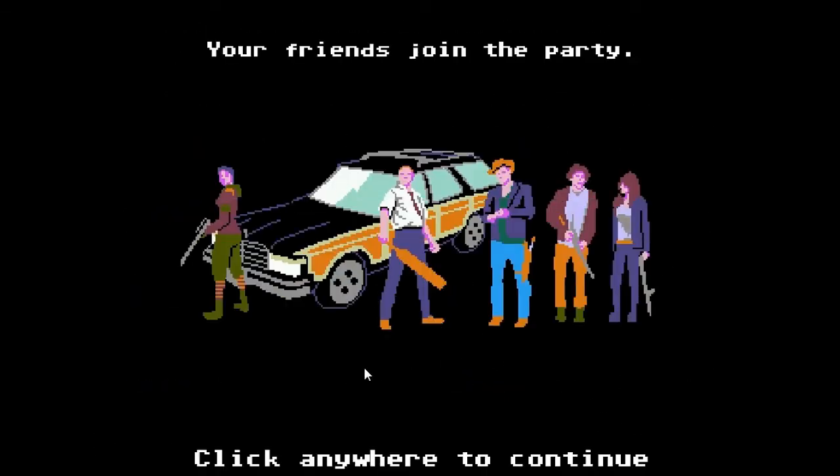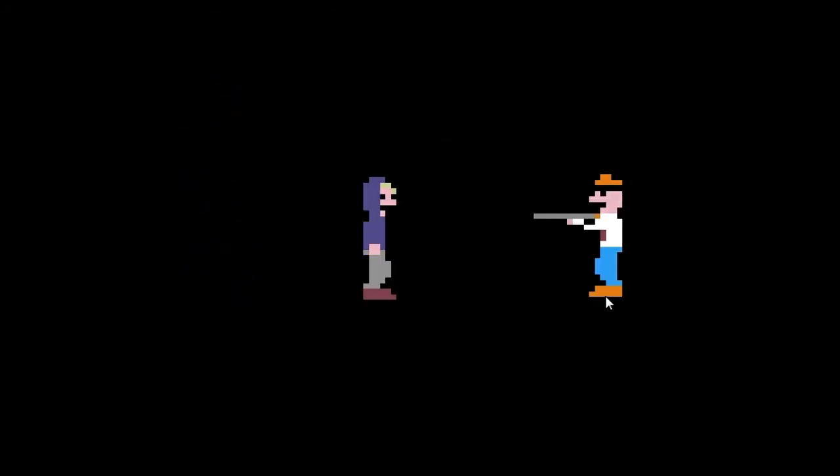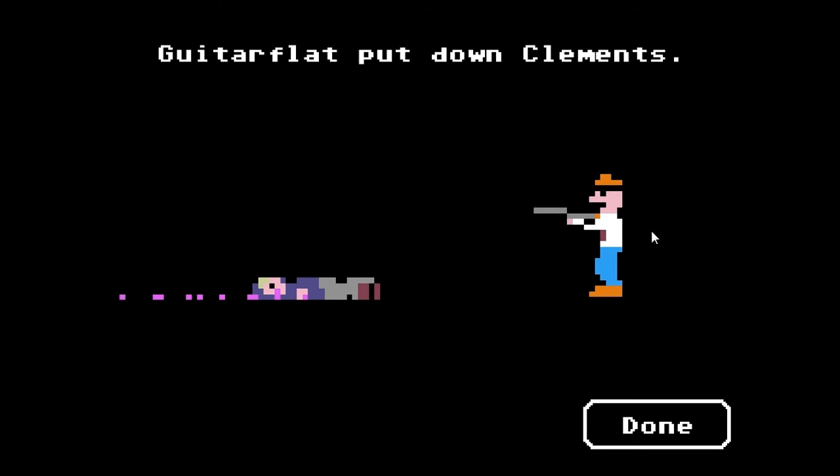All right, our friends join the party — some Shaun of the Dead and Zombieland shenanigans. Great, everyone's here. But there's one more thing: back on the road, one of those things bit me. I'm not feeling too well and I can't stand the thought of becoming one of them. You're gonna have to put me down. Why don't you keep my journal — it may help you out there. Now for the most difficult part: I gotta put down our homeless Christian hermit friend. Let's make it easy — one in the head. Moment of silence for Clements. Okay, let's get the hell out of here.